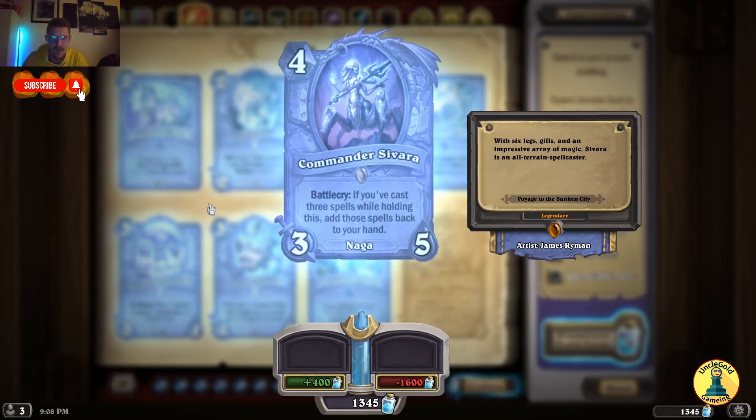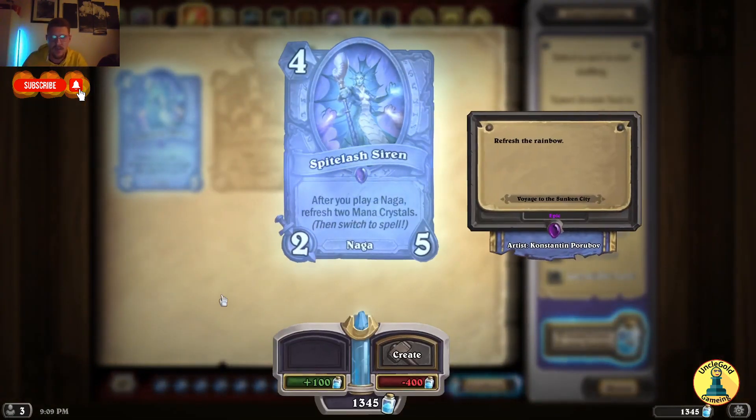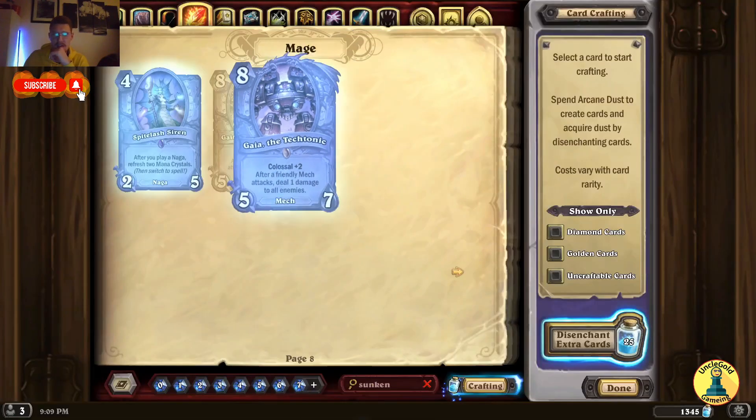Commander Sivara — Battlecry: if you've cast 3 spells while holding this, add those spells back to your hand. Strong — for a mage this will be easy, you just get your spells back. Spite Lash Siren — after you play a Naga, refresh 2 mana crystals, then switch to spell. Gaia Detectonic — another Colossal minion, Colossal plus 2: after a friendly mech attacks, deal 1 damage to all enemies. And this is a drill with Rush — 2 of them attack, deal 1 damage. You can summon more mechs. This is a really cool card.